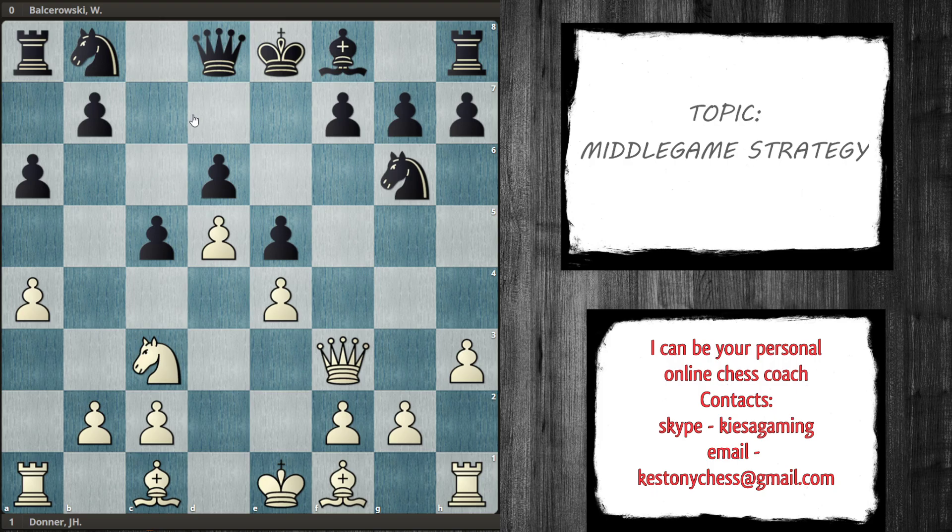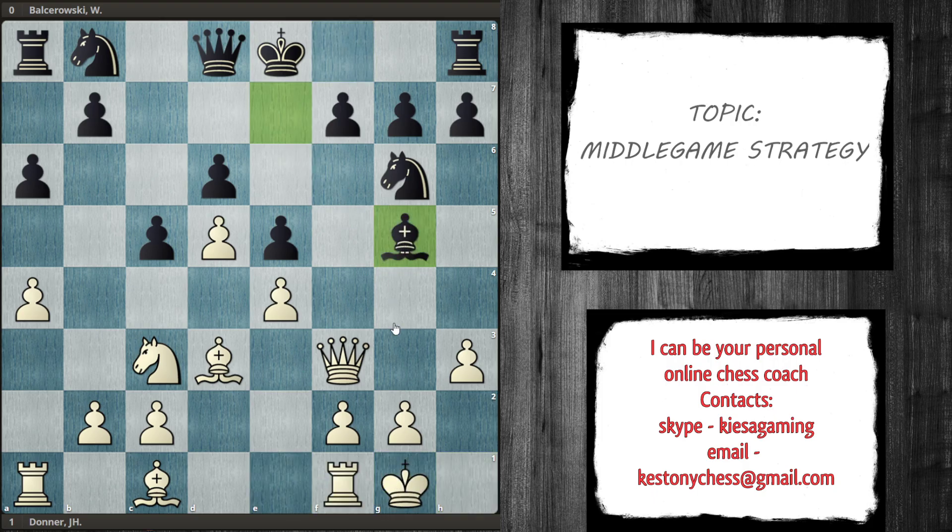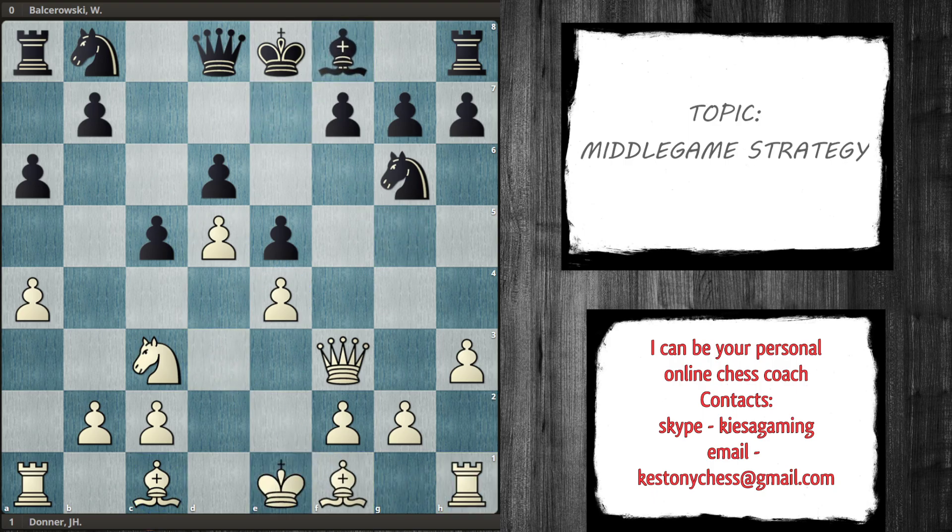Now if you just try to develop your pieces and follow general principles, you make black's position just a little bit more comfortable to play. For example, say we play bishop d3, black plays bishop e7, you castle trying to see where the position goes, and then black plays bishop g5. Not only is he looking for exchanges when he has less space, but he's also exchanging his worst bishop — the worst minor piece he had — for the bishop that white considers the good one, because the pawn structure is on the light squares. So looking for what the opponent wants to do and what are his ideas to make his position easier is one of the factors you have to implement into your thinking process.